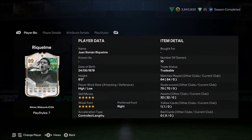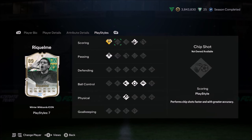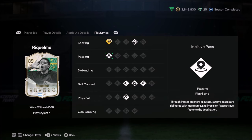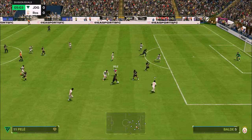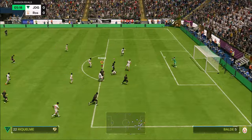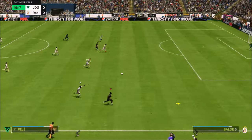Ladies and gentlemen, welcome to the video. Today we look at high/low work rates, 5-star 5-star combination — Riquelme. Now Riquelme is my favourite cheap icon in this game. He's like 48,000 coins, maybe even cheaper than that now because player prices are all over the show. This card has got the finesse shot playstyle plus, and because of that he is my favourite cheap icon in this game.